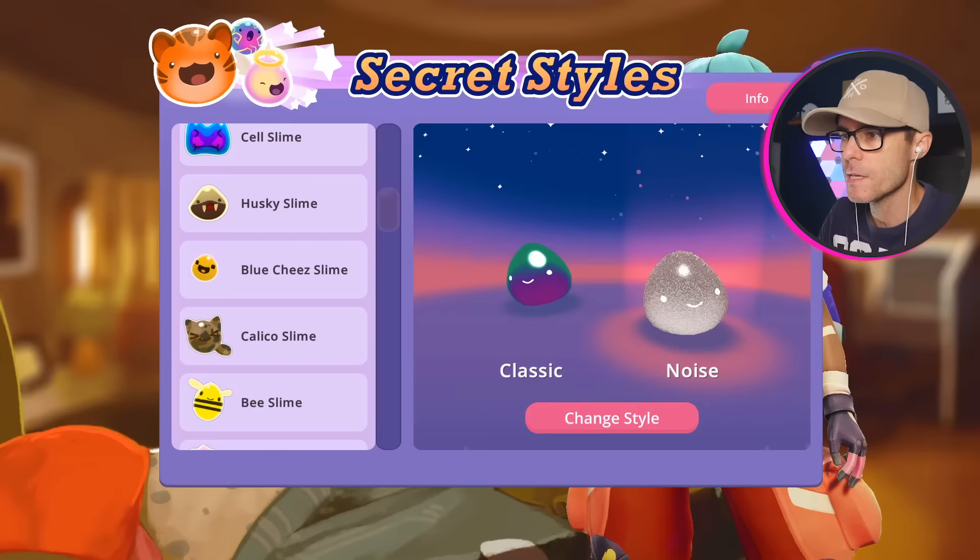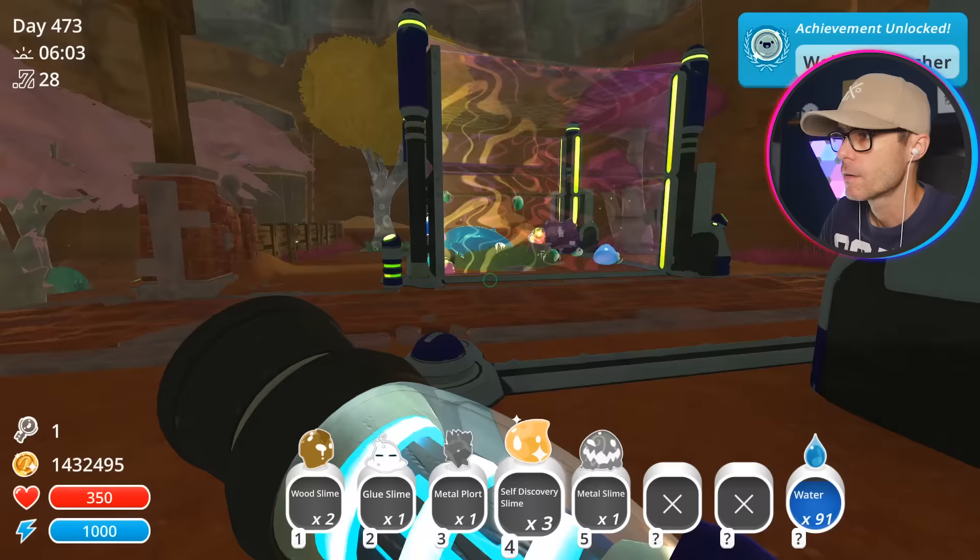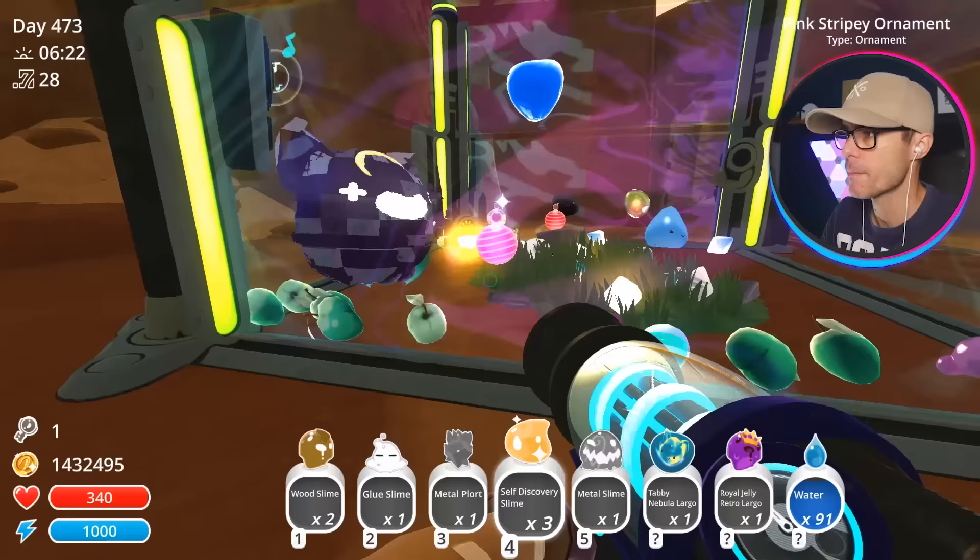Is it like a secret style for something? Oh — it's the opposite of a shadow slime. Wow, it looks so much better than a shadow slime. I like that one. Royal Jelly Retro. I'm going to vacuum him up as well — I'm getting rid of the ones that could create tar.